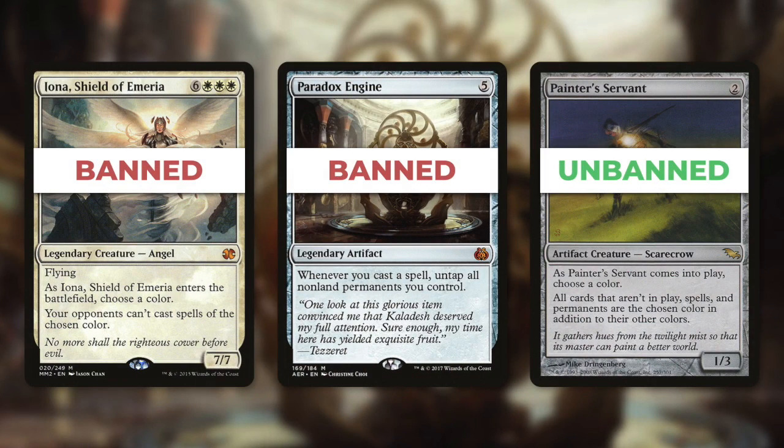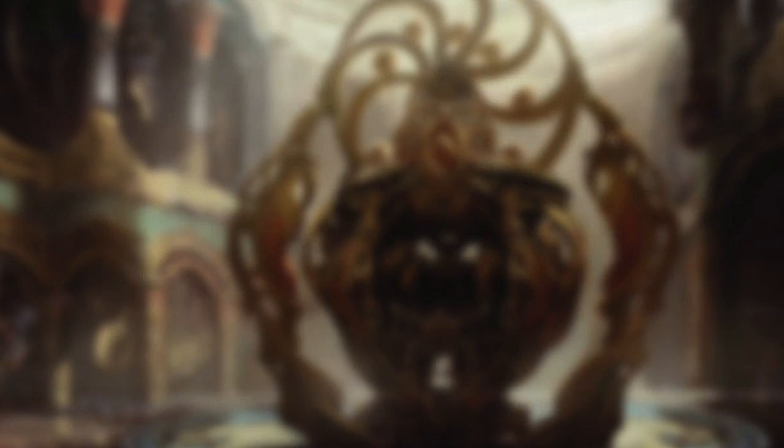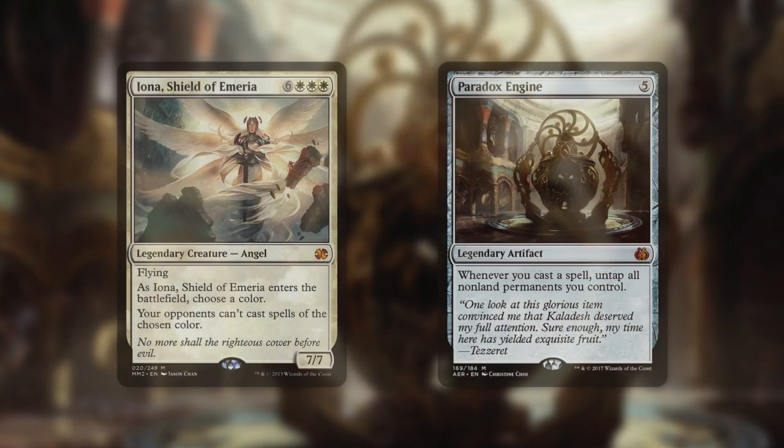Regardless, there are going to be plenty of opinions out there on whether these changes are good or bad. Commander players are going to have a lot of different reactions, and understandably so. Both Paradox Engine and Iona are pretty expensive cards. Before today's banning, Paradox Engine was around $40 and Iona was around $13. Commander players that play with these cards might have already spent a good amount of money on them, and with this banlist update those cards now can't be played in Commander anymore. The prices have already started to drop — Paradox Engine is all the way down to around $14 from what I'm seeing. On top of that, they may have a deck that's built completely around one of these cards, so they may just have to completely take that deck apart.